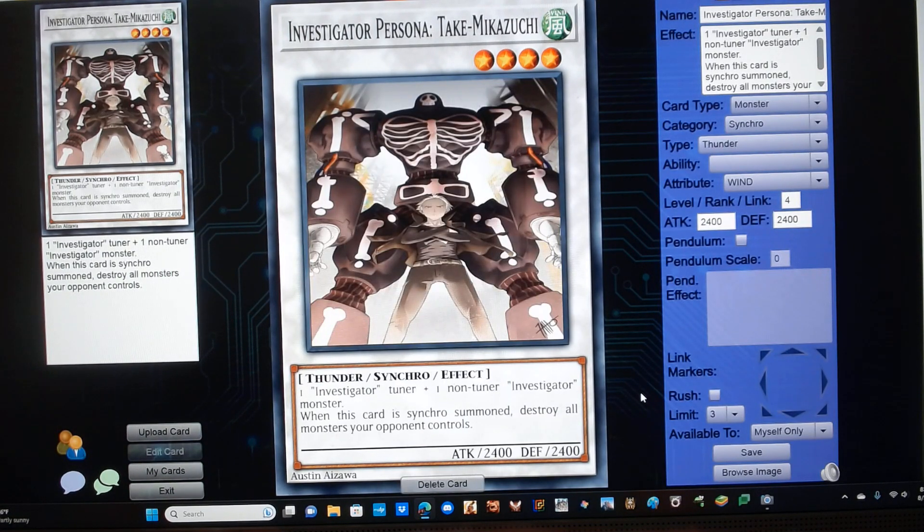Investigator Persona Takemakazuki. He's a level 4 wind thunder synchro monster with 2400 attack and 2400 defense. Requires one Investigator tuner plus one non-tuner Investigator monster, and has the following effect: when this card is synchro summoned, destroy all monsters your opponent controls.